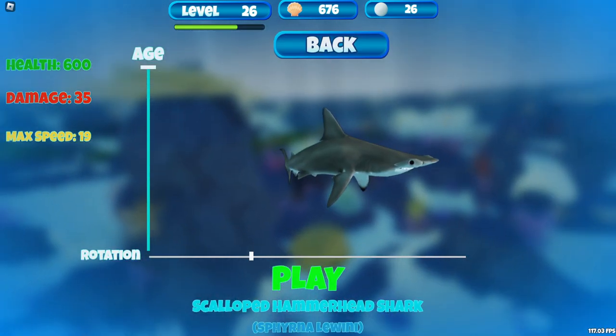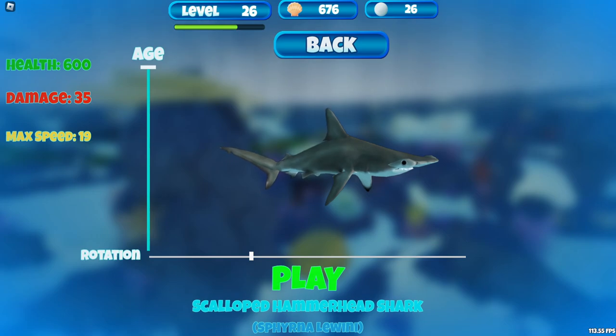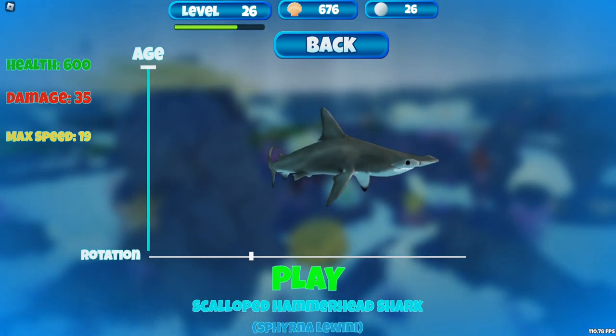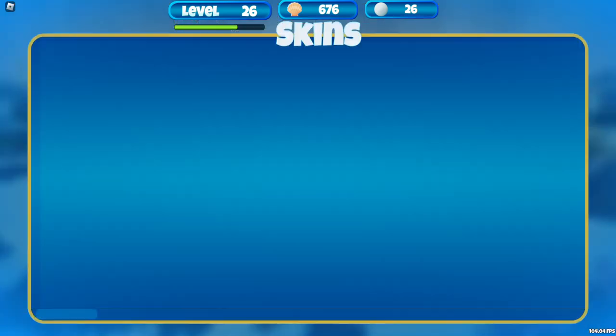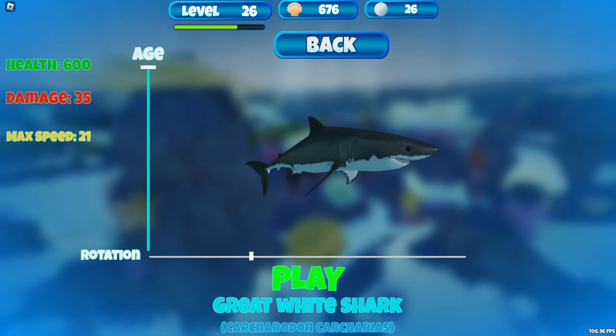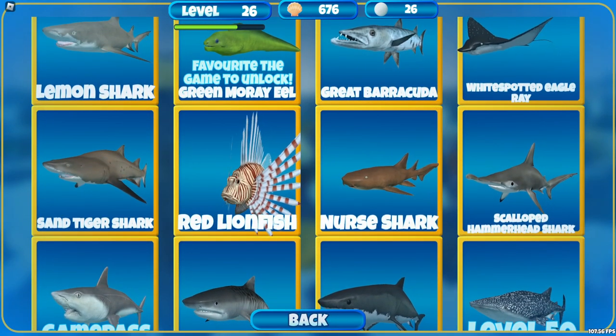So if you look here, the hammerhead deals 35 damage, max speed of 19, and 600 health. While if we look at the great white, it's kind of the same thing, although it has a greater max speed. I'm a little disappointed because I figured this shark would have a greater bite, which means it would deal more damage. That did kind of disappoint me — it does not deal more damage than the hammerhead.